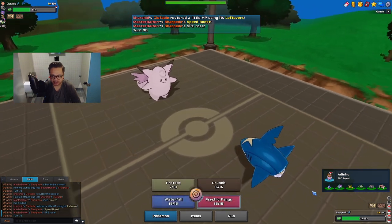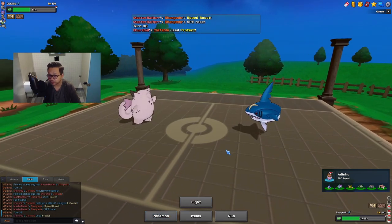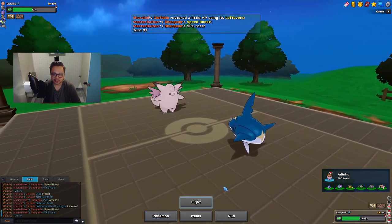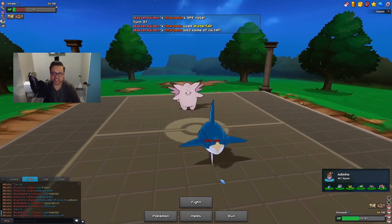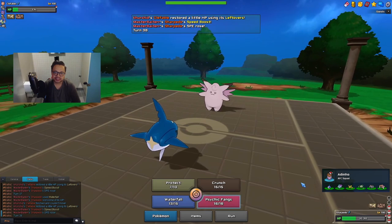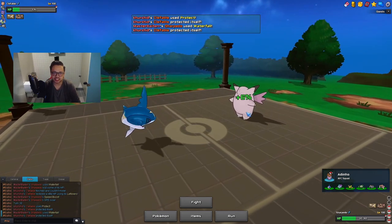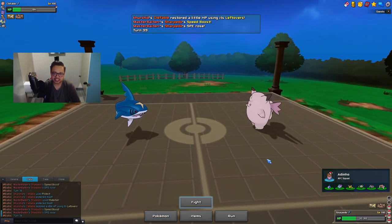He goes into Clefable, which is fine — I don't need Sharpedo anymore, Gengar is dead and can't be healed. So I might as well go for the flinch here. If I don't get it, it doesn't really matter — I still have Conkeldurr in the back and can poison with Hippodon. We do get the flinch, so Sharpedo actually picks up a kill this game — really nice! I'm gonna hit him with Waterfall. He protects, but that will be in vain because the moment he switches, Clefable is gonna die to entry hazards.